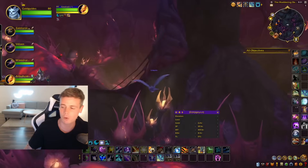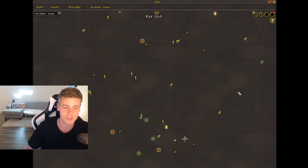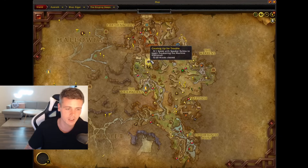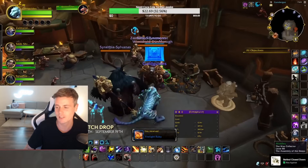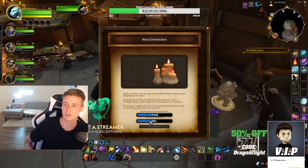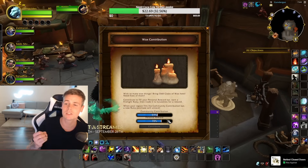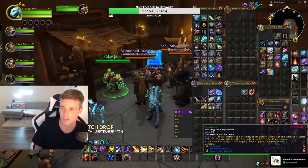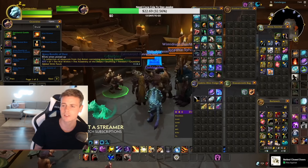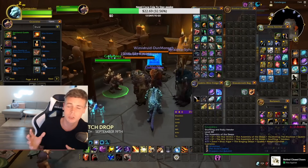Now the overpowered thing about this — and the reason why it's probably going to get nerfed — is that when you go to use this currency in the City of the Ringing Deeps, right here in this little building, you can actually benefit from being in a group. When you hand in these at the repeatable quest, you can see I'm not handing in anything but the people in my group are handing in wax, and I'm still getting the currency. Everyone hands in while you're in the same room together, and everyone benefits from each other's hand-ins.